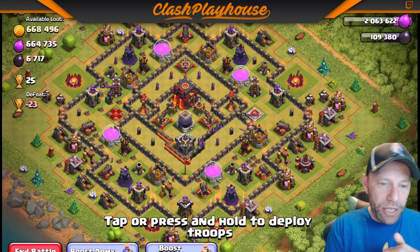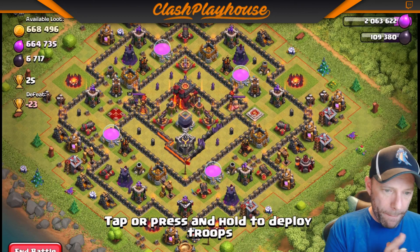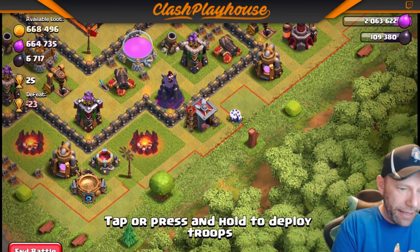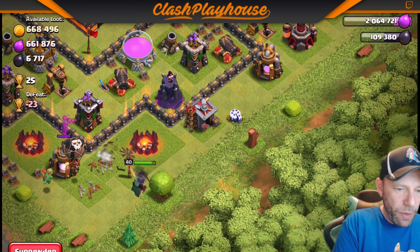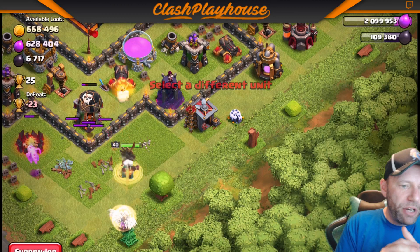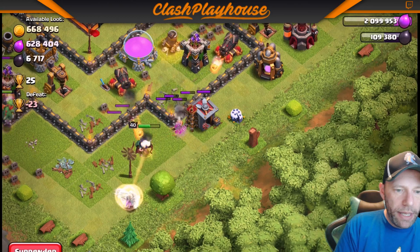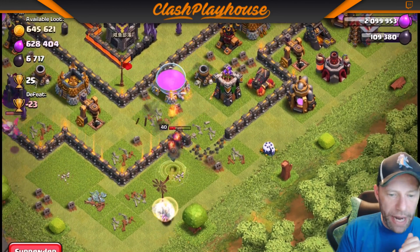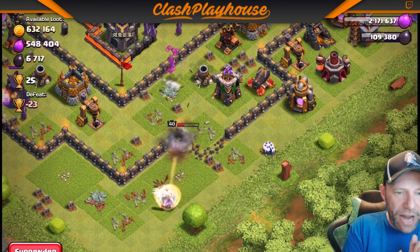I'm going to start from the bottom and work my way up this board. Let's get the Queen out there. Let's get a funnel created for the Queen — drop those healers for the Queen, keep her up. Funnel has been created on one side. Got the wall break we wanted. Queen's going to enter in. Keeping an eye on her, making sure she doesn't need that rage as we get closer to the defenses if she can't get her health back by herself.